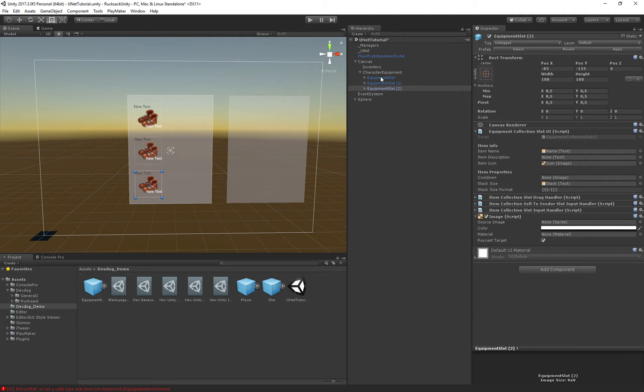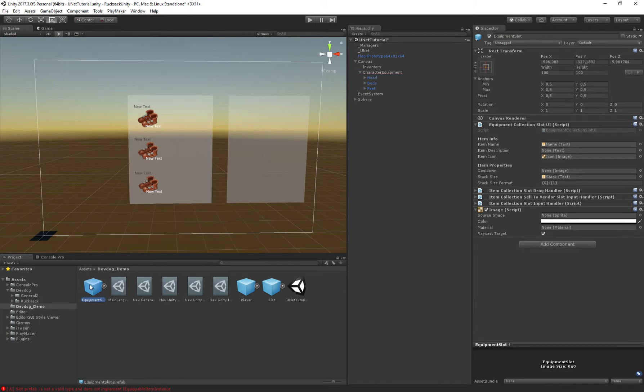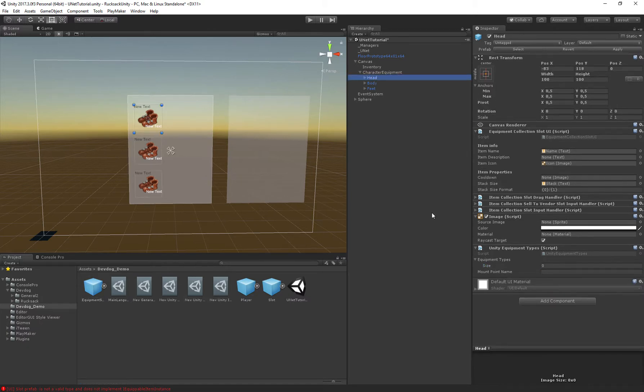Drag these into the character equipment window and duplicate a few times — one for the head, one for the body, and one for the feet. Next we add a component defining which items can be equipped in which slots: a Unity Equipment Types component. On the head slot we allow only 'head' equipment type, on the body only 'body', on the feet only 'feet'. You can add multiple types — for example, on the head you could allow wigs, helmets, sunglasses, etc.